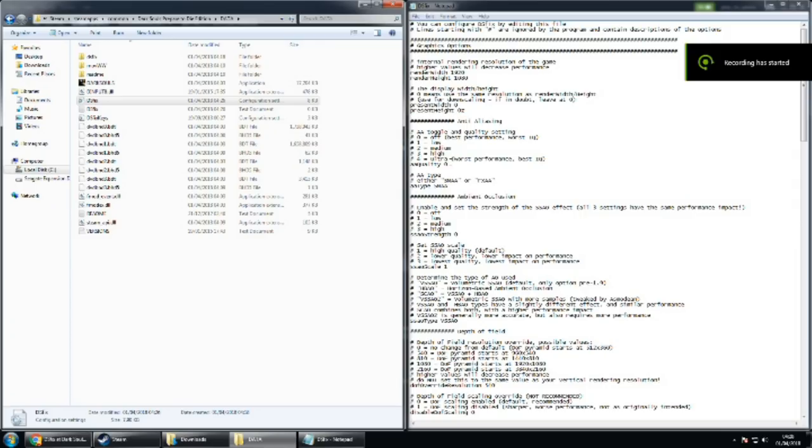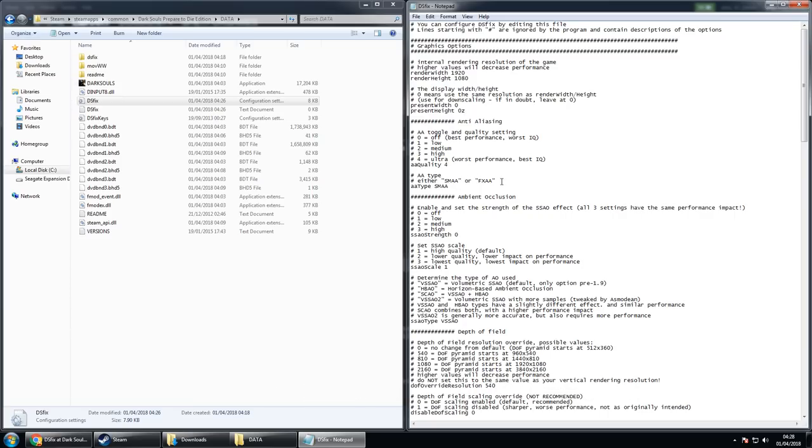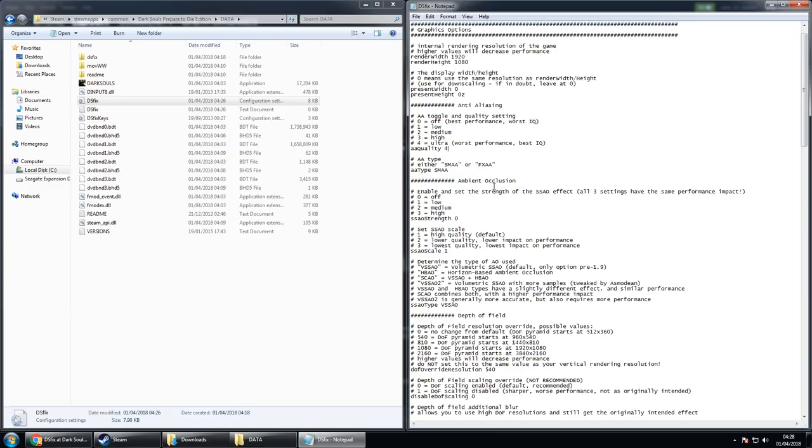You can also do it the other way to increase performance. I'll link the Low Spec Gamer's video in the description — if you have a bad PC, he'll show you how to get Dark Souls to run so you can play without the graphics mods but still use the gameplay mods. As for anti-aliasing, set it to 4 — that's the highest. For anti-aliasing type, you can use SMAA or FXAA, whichever you prefer. We'll leave it on SMAA.